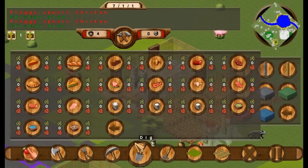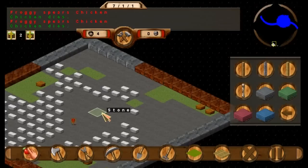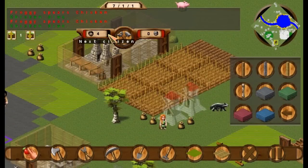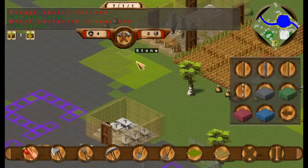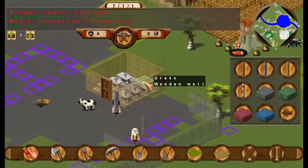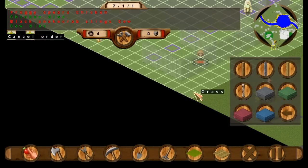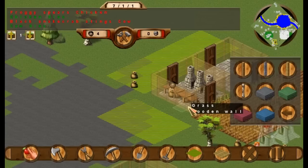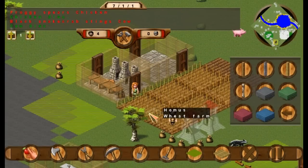I'm gonna put both at like five, and maybe that'll force them between the two. So those two people are starving, that guy's starving. I think he ate the raw meat — it is gone. Those guys are starving. So what I'm gonna do is cancel all orders here and just patch up the buildings the way I want to and get this guy making the bread. Seems like I might just get by this wall of no food.